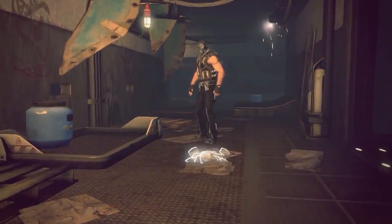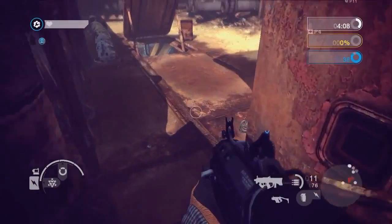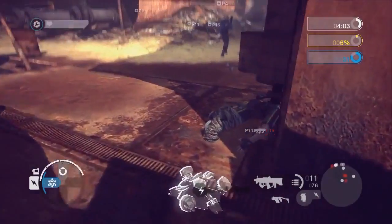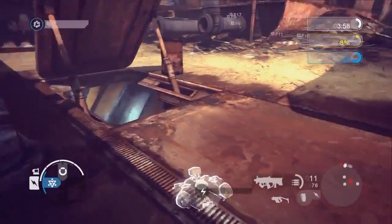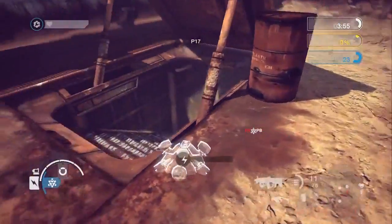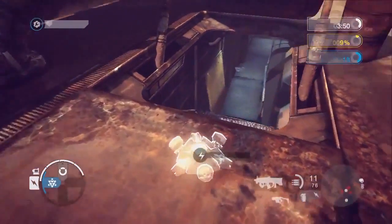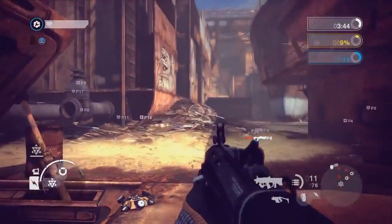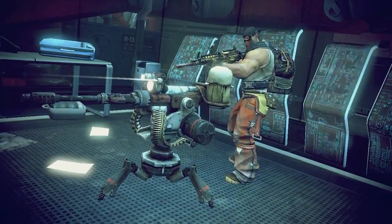Some abilities allow players to deploy items such as mines to the battlefield. To deploy an item, select the appropriate ability as indicated on the HUD — an image of the item will appear in the world in white. Look around to find a valid deployment position; if the image turns red, the position is invalid. Once you've found the ideal position, hold interact to begin deployment. When the meter has filled, the item will be deployed. Properly placed deployables can turn the tide of the battle.